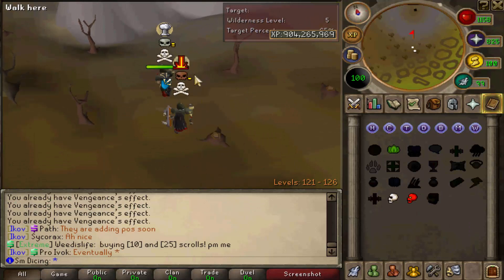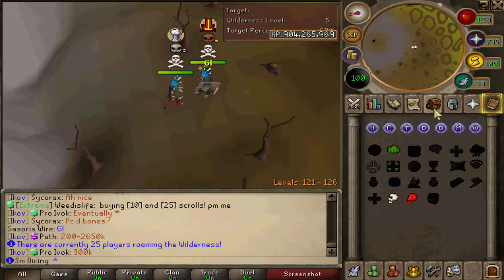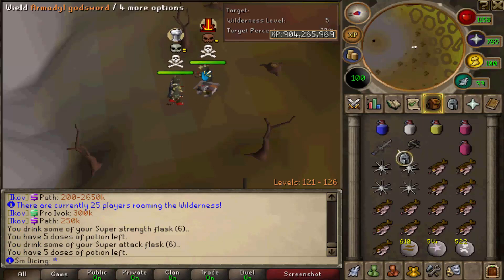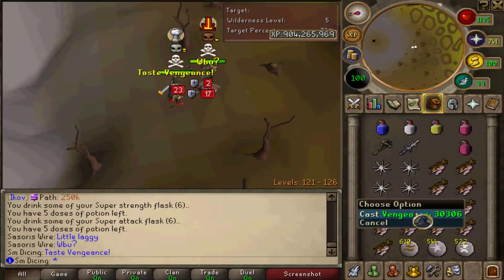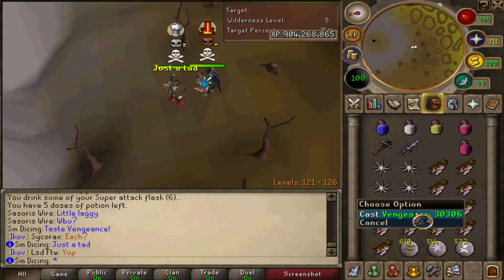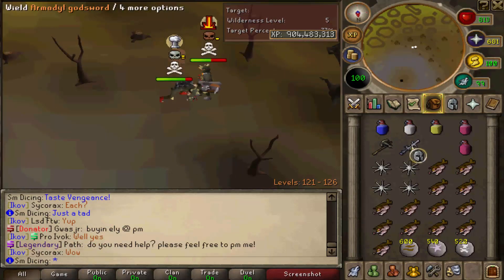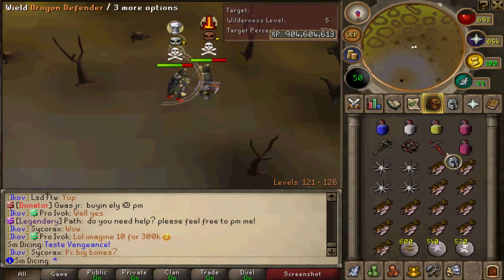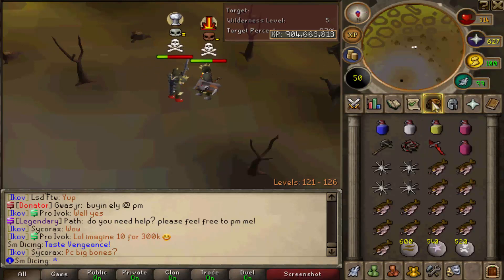Our next find is someone with a little bit lower level than us — 121. He doesn't have Turmoil, so he's definitely at a disadvantage here. It's a little laggy, but we're still going to try to make this as quick of a kill as we can. Venge up. AGS spec — AGS historically, at least in the past few weeks, has not done very well for me.